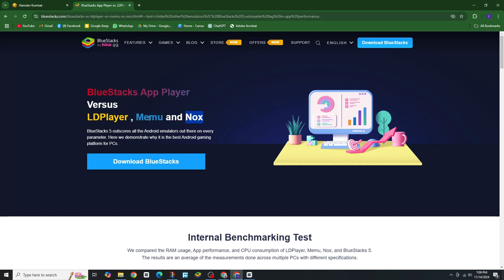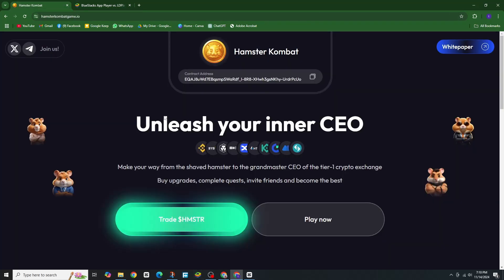Using these emulators, you should be able to download and play just like on your mobile. And that's it — that's how you can play Hamster Combat on your PC. Hope this video was helpful.